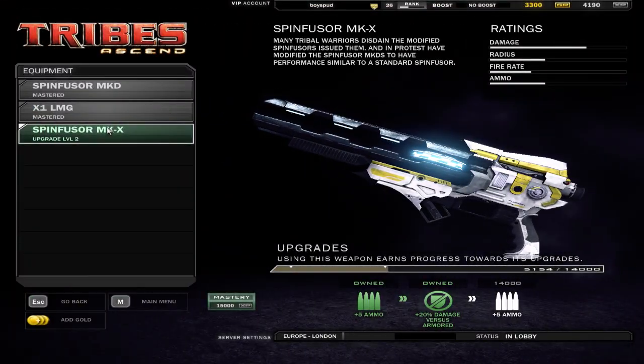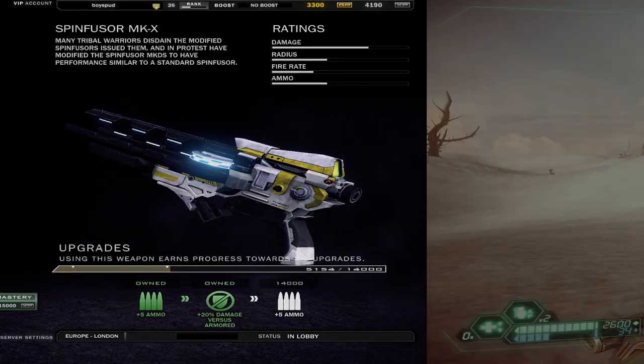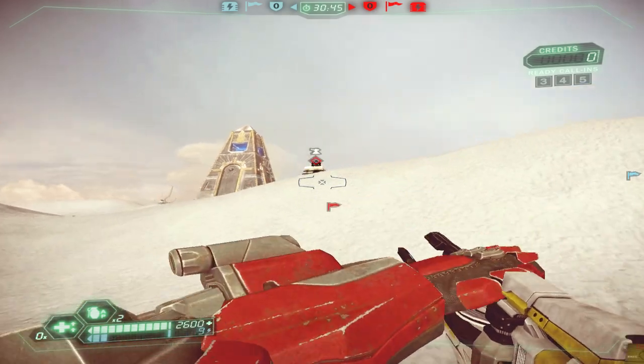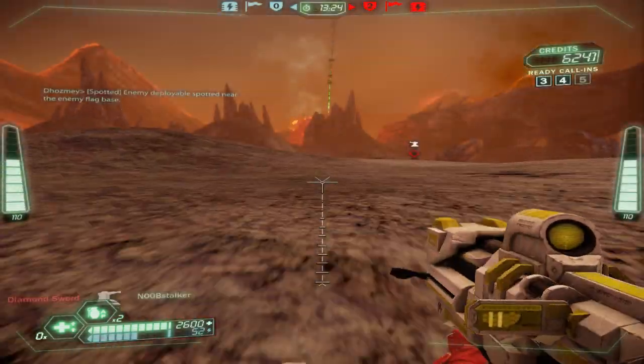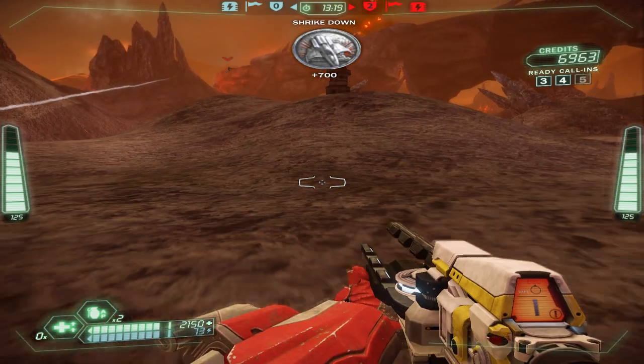As for the Juggernaut's new secondary variant weapon, it's the Spin Fuser MKX. This is more like the Soldier Spin Fuser — it does more damage on a direct hit and it's got less AoE. But this actually does more damage than the Soldier Spin Fuser, doing 924 damage, which is about 15 more than the actual Soldier. So it's very, very good for direct hits.